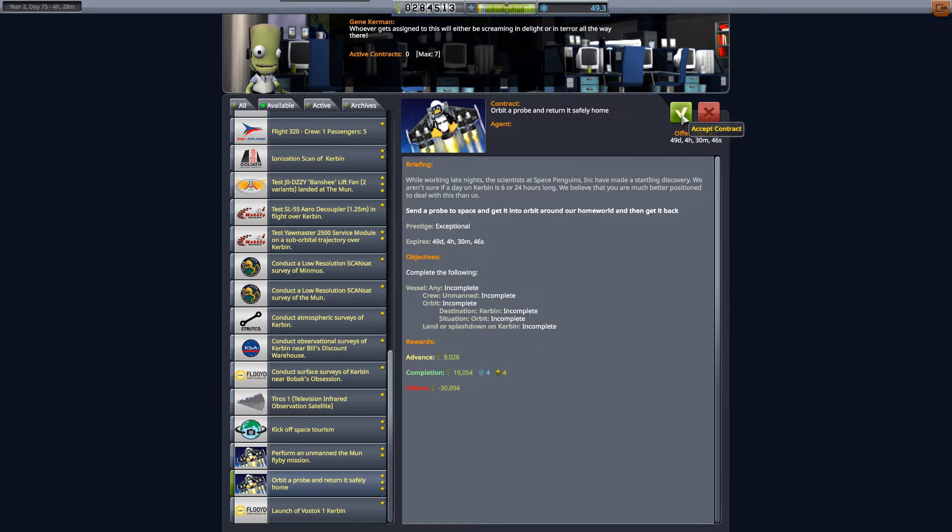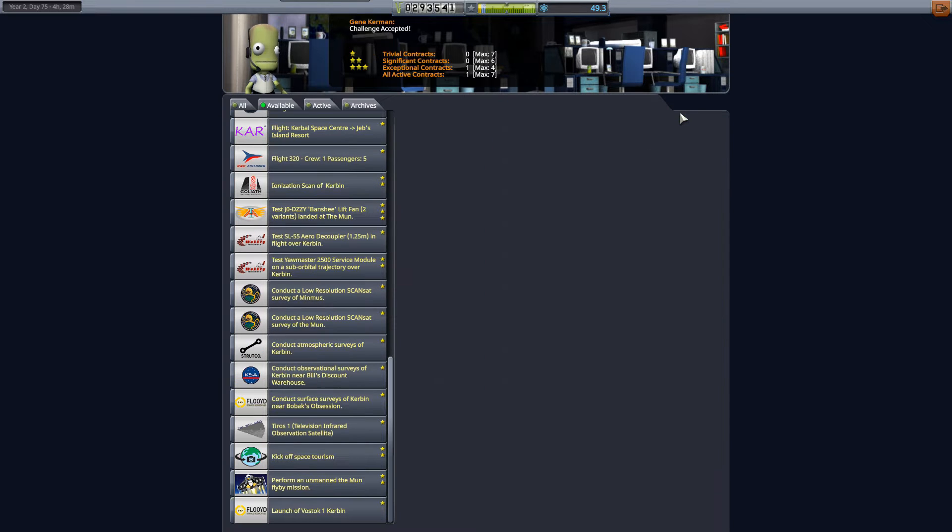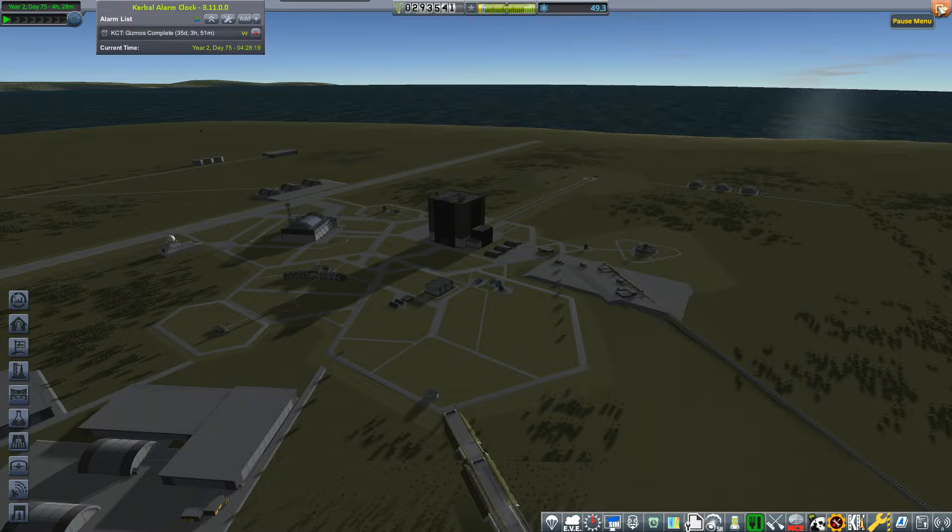9,000 advance, that's nice — nearly 20,000 reward for science and reputation. We'll lose 30,000 if it's destroyed, so it's a bit of a gamble. We're not too low on funds, so we should have the tech that we need to do this.